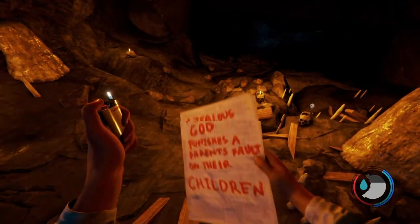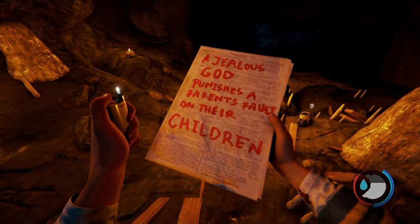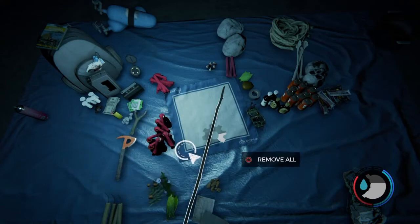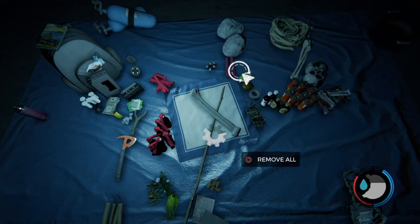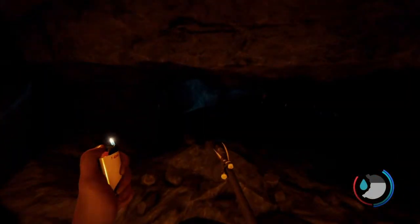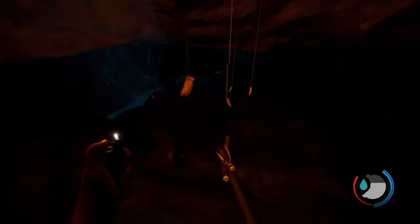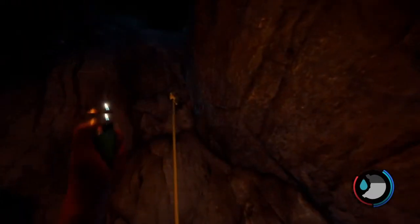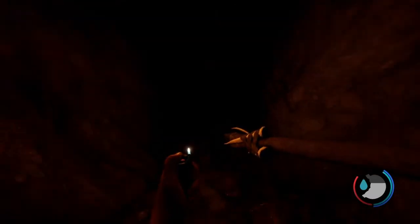There's also this story element — 'A jealous god punishes parents' fault in their children.' So while we're here, we're gonna make the upgraded spear. You need three bones, two cloth, and a weak spear, and then you can make the upgraded spear, which is probably going to be a handy item up until you get the katana or something like that.